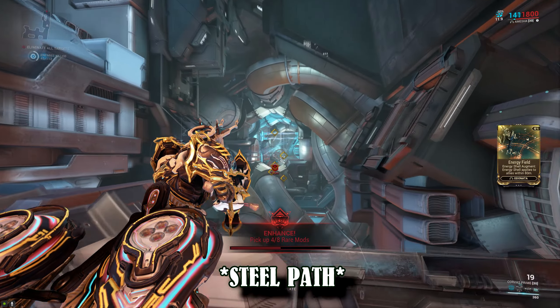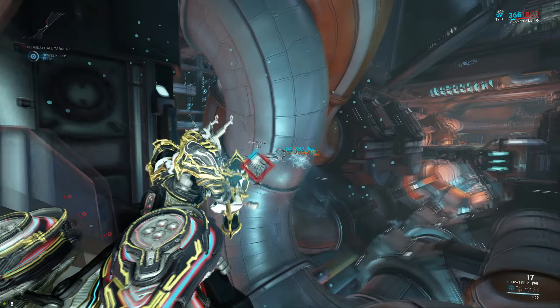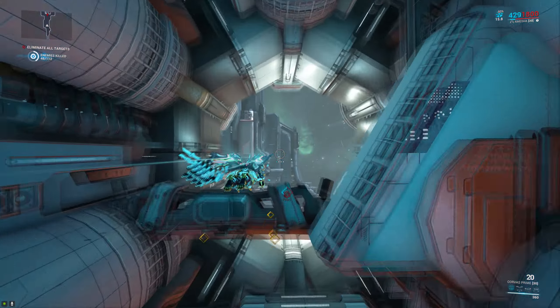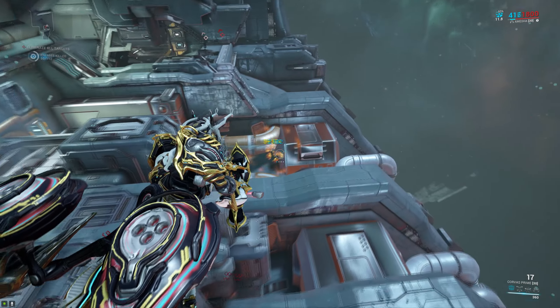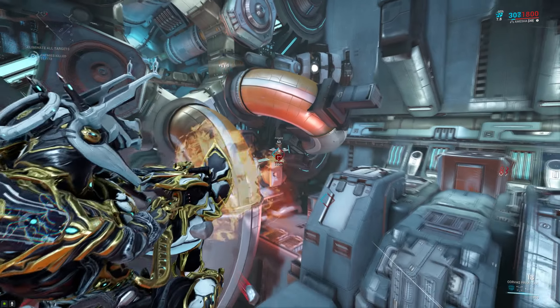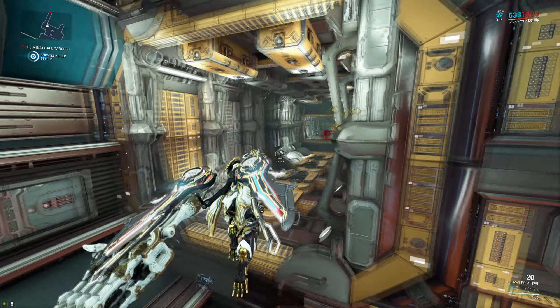Next up we have Arcwing, where the weapon feels fine. I wouldn't necessarily call it super high tier — it doesn't feel quite as good as something like the Kuva Grattler, mainly because you do have to charge it all the way if you want to one-shot enemies, which slows you down a little bit. So it's not quite as good as the Kuva Grattler or even something like the Fluctus. It's not bad by any means, but this is where the weapon is at its weakest.